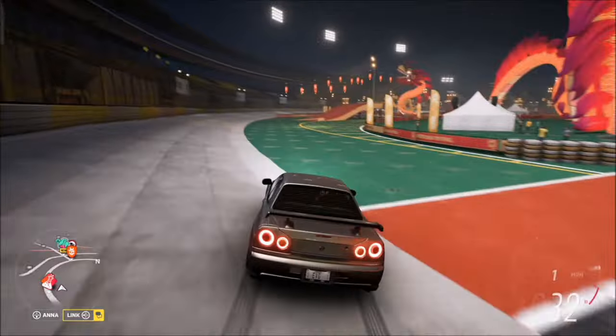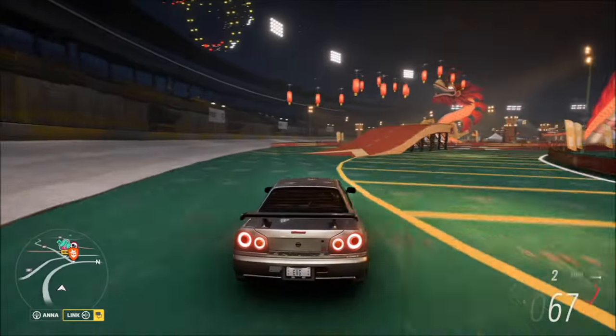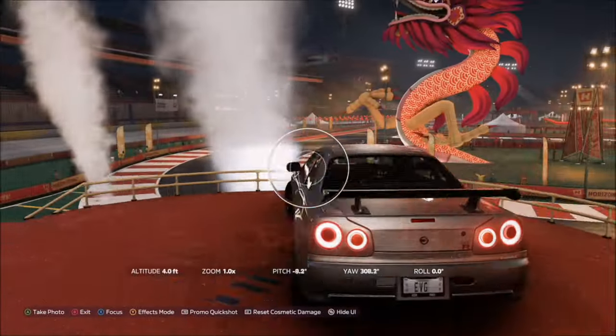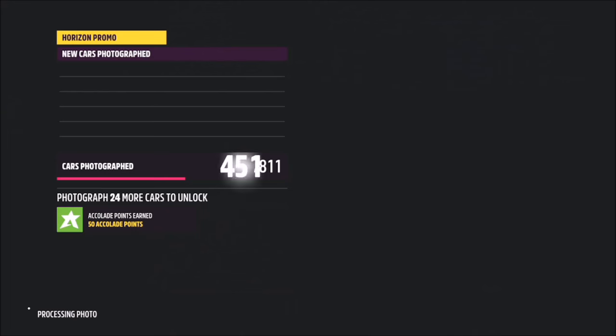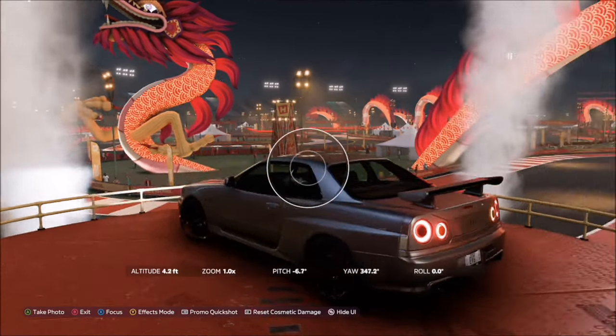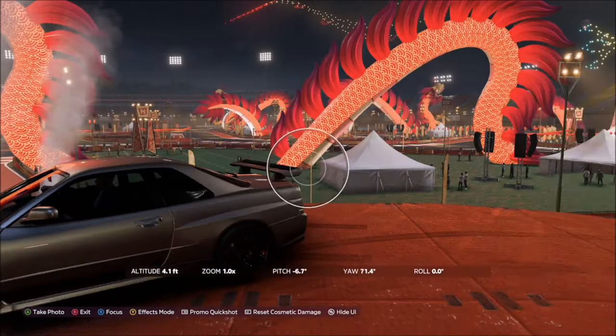All three of the viewing platforms — I'll show you the other two in a minute — are located just off the outer ring, so they're really easy to find. As you can see here, they're just little ramps with platforms or barriers around them. Take your photo on any one of them and it will pop up with one tick box saying that you've taken the photo on one of the three lunar lookout towers.